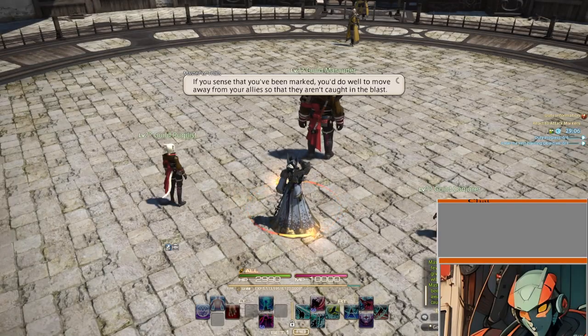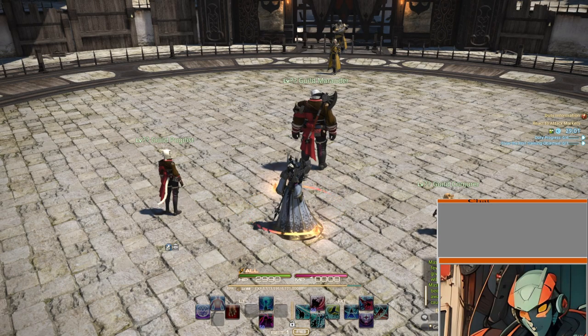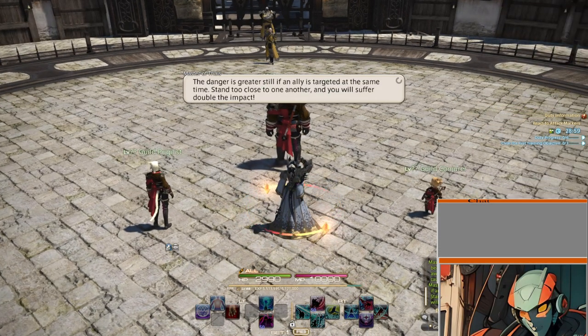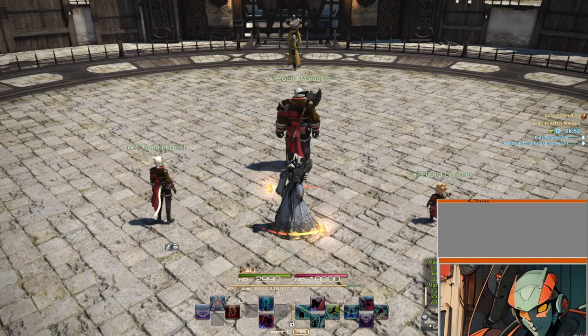So if you sense that you've been marked, do well to move away from your allies so you aren't caught in the blast. Danger is still greater if an ally is marked at the same time — stand too close to one another and suffer double the impact.